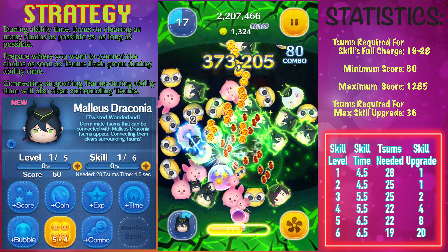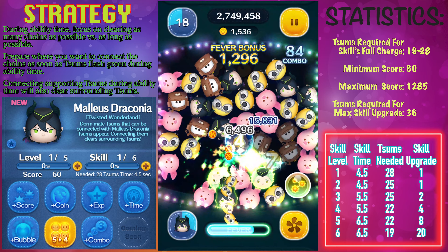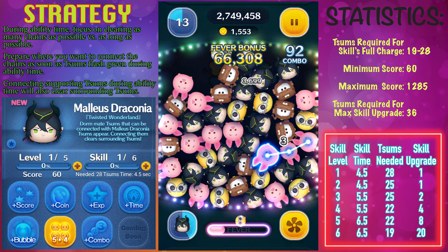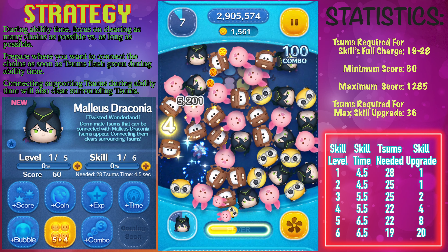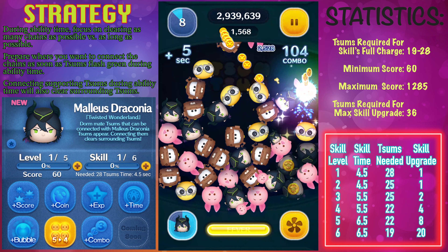Going from skill level 1 to skill level 2, the amount of zooms required to activate the ability is going to go down from 28 to 25, but remains the same going from skill level 2 to skill level 3. At skill level 3, you're going to get one additional second during the ability time. That additional second is actually pretty important — it can help you get another ability activated back to back.